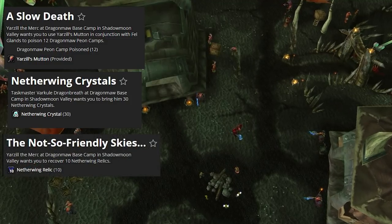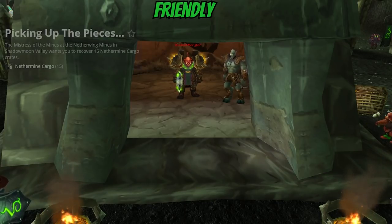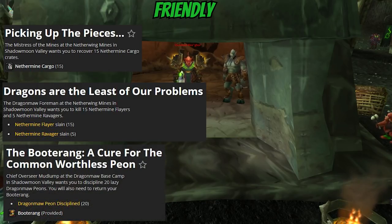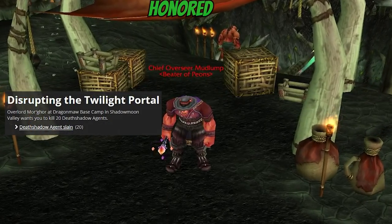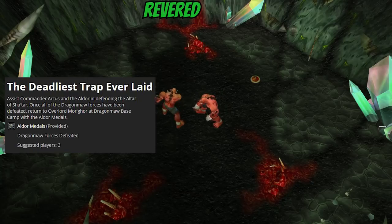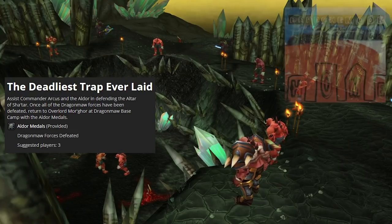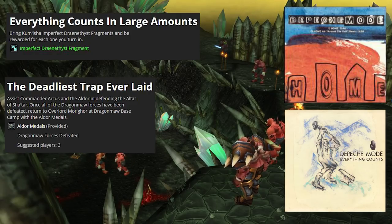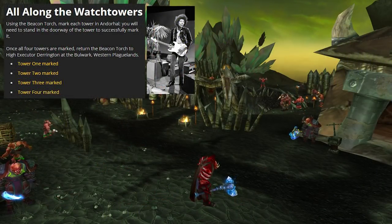Once you're Friendly, you unlock three more daily quests: Picking Up the Pieces, Dragons Are the Least of Our Problems, and The Booterang — A Cure for the Common, Worthless Peon. At Honored, there's Disrupting the Twilight Portal, and at Revered, there's The Deadliest Trap Ever — for Scryer or for Aldor depending on which side you chose. This quest is possibly a pop culture reference to the Depeche Mode song 'Home,' similar to the Blasted Lands quest 'Everything Counts in Large Amounts,' which is also lyrics from Depeche Mode. There's also All Along the Watchtowers, referencing Jimi Hendrix, found in Western Plaguelands.